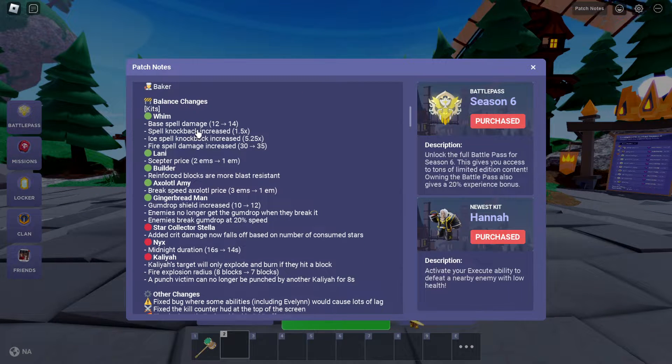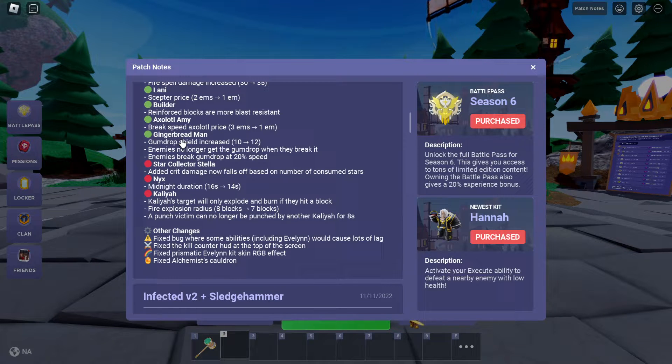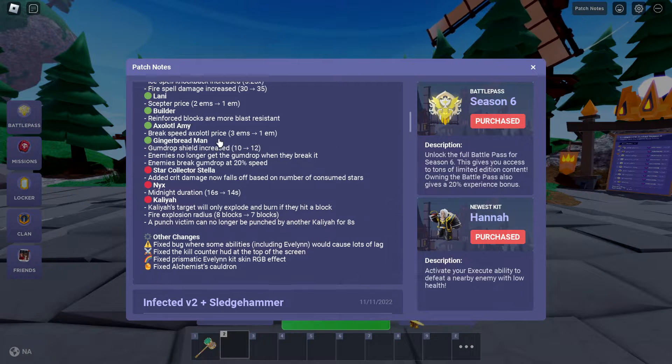Some balance changes: Whim's spell knockback increased from 12 to 14 — the Whip Kit just became much better. Gingerbread is gonna be so much more OP now. Axolotl Amy: brake speed, and Axolotl price is now 3 emeralds — just for a brake, okay, not too much.